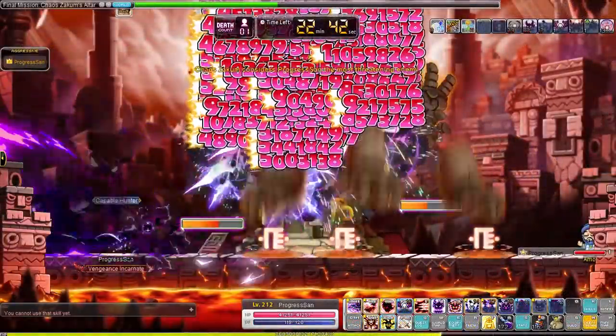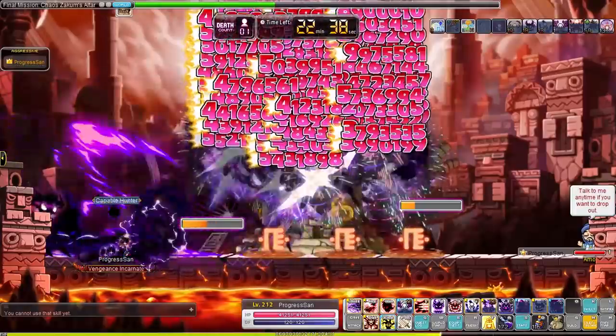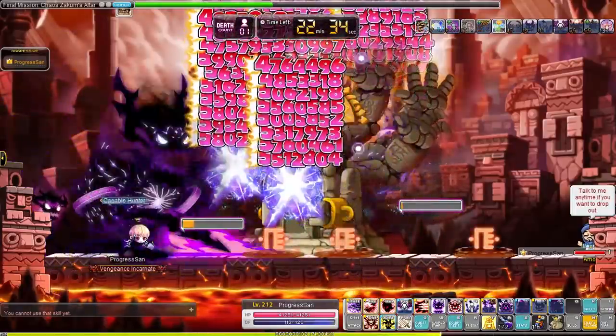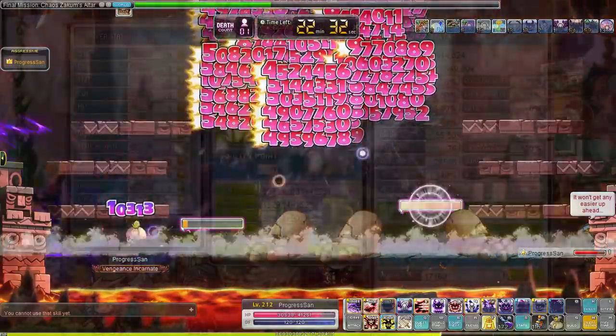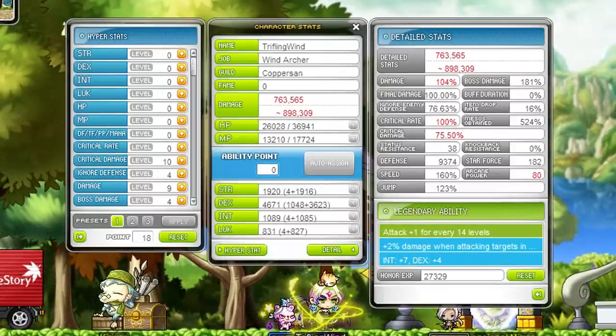There are timestamps throughout the video for every single boss. We are starting off with the 8-armed Statue of Slabs, aka Chaos Hukum. When you are able to start this boss fight depends a lot on your class and stats. My Demon Slayer could first beat this boss with around 5k main stats, 85% IED, and 105% boss damage. My Wind Archer could beat it with around 4k stats, 75% IED, and 181% boss damage.